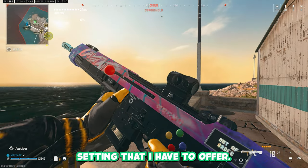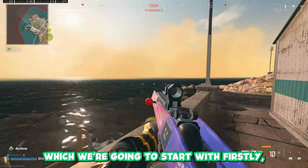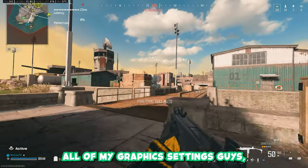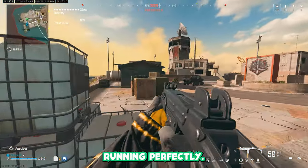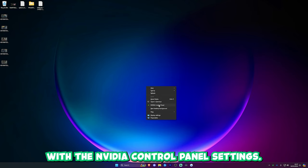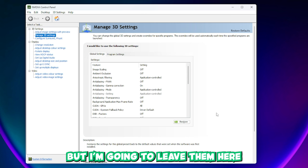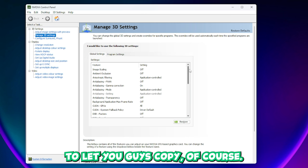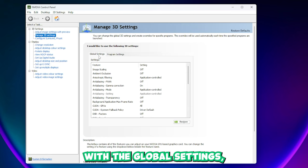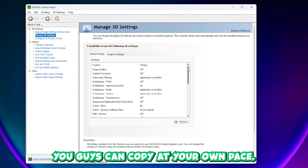Make sure you copy every single setting that I have to offer. I'm going to show you the NVIDIA desktop settings first, and then I'm going to go into the in-game settings. The NVIDIA control panel settings don't actually make as much of a difference as many people may think, but they certainly do make a difference, so make sure you copy all of these. I'm going to start with the global settings, which is under manage the settings — you can copy at your own pace.